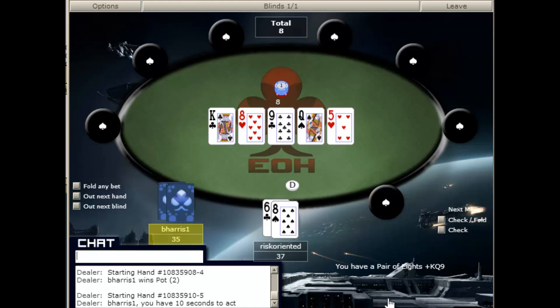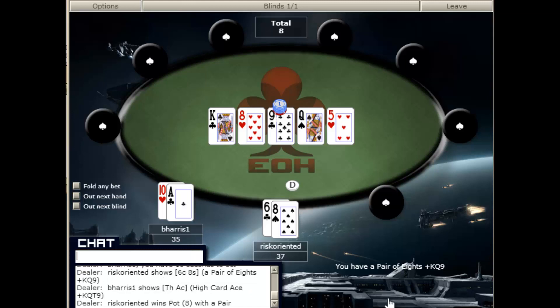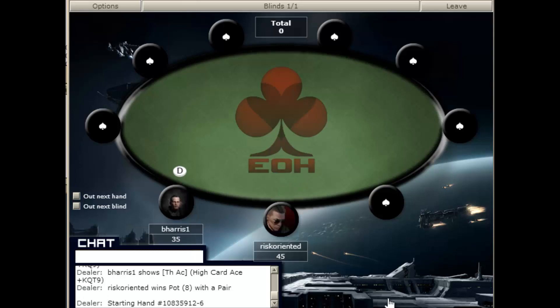This first hand we have 8-6, we raised before the flop, it was called, we bet the flop, and he called again. So we are just going to check it down, given that we do have bottom pair. We're going to note that he did play his ace-10 relatively passively. This might have been a good place to re-raise before the flop, so we might have a passive player on our hands.